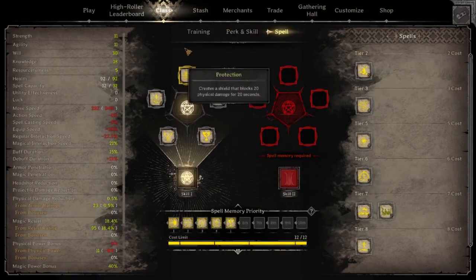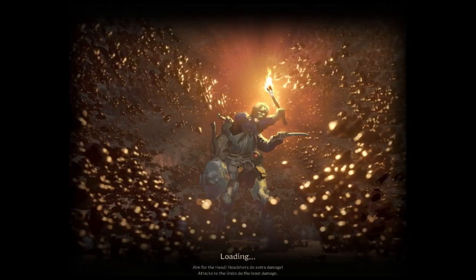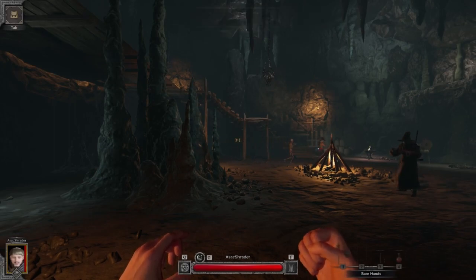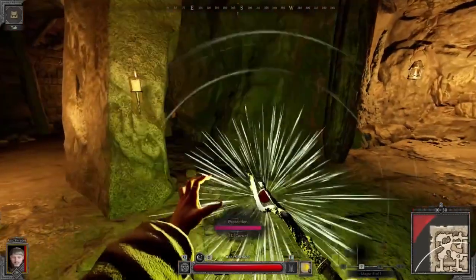Hello gamers, welcome to Zero to Hero Cleric episode one. Right there I was showing the spells I was using — I probably should have hovered over those a little bit longer. I'm using Protection, Holy Strike, Lesser Heal, Bless, and maybe something else. This series I'm basically just going to be going from nothing, starting with a default kit on the Cleric, solo Goblin Caves, and eventually getting to the high-roller Goblin Caves.